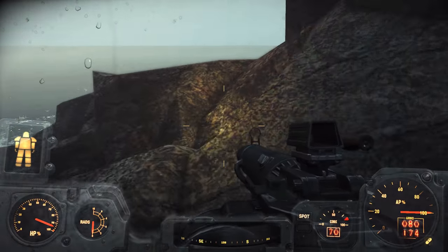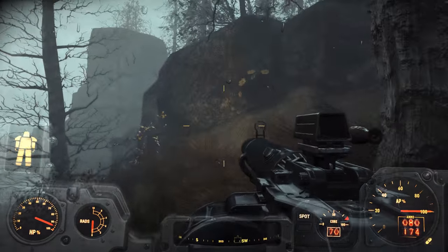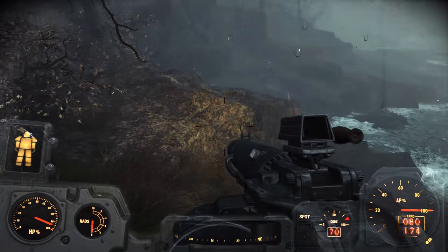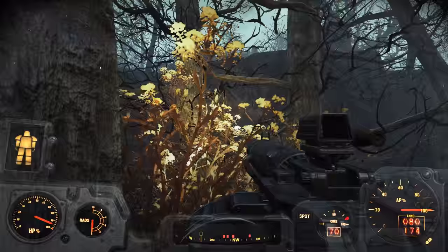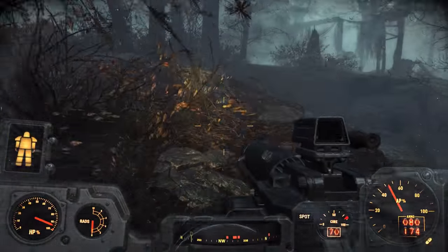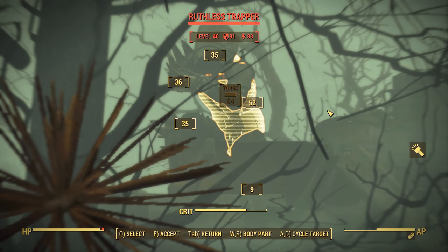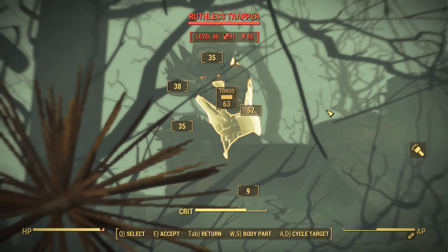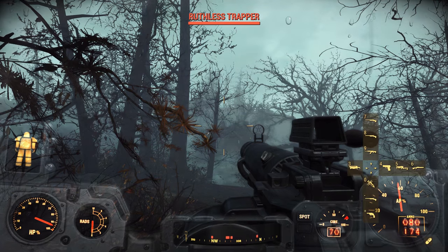We have a waypoint over there — excellent, exactly what I was hoping to find. Who shot at us? Oh, that's a lot of red on the compass. Ruthless Trappers. Let's get out our better gun. There's one coming to visit — hello, you can die. You're taking more shots than I'd like. There's one up there at 59% — let me get a couple shots on him.